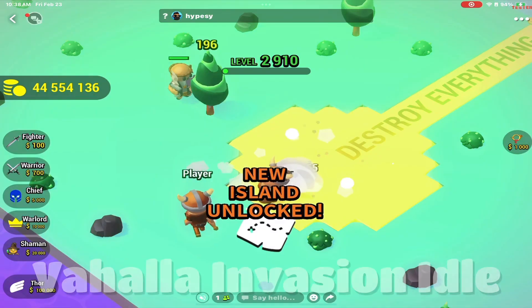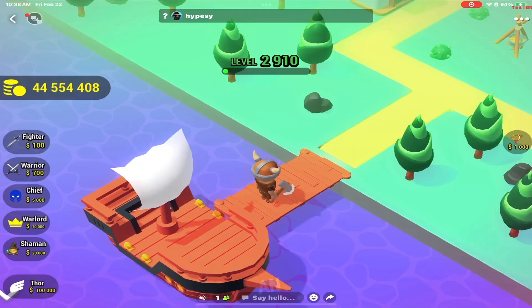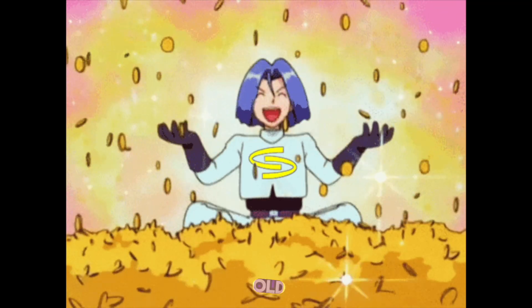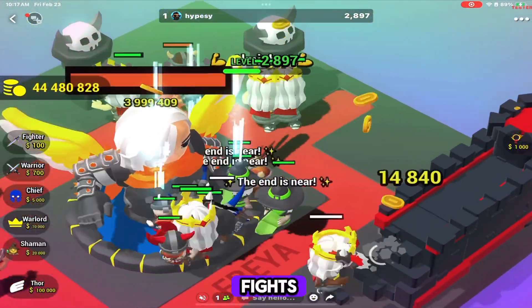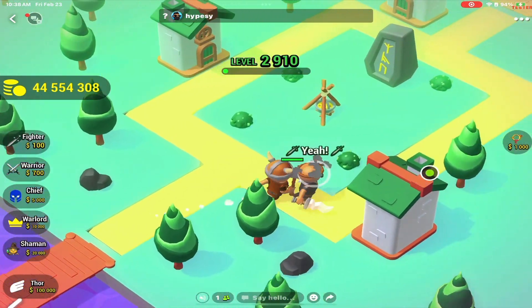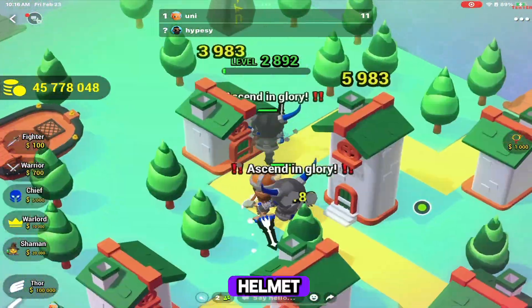Remix number two: Bahala Invasion Idol by Potato Chan. In this remix, we can see that the theme has changed. We have an isometric world. Instead of mining rocks, we are Vikings destroying villages for the good old coin. We must also watch out for enemies and, with enough loot, boss fights. A nice addition is that the buildings and enemies respawn over time. The characters include a fighter with simple clothes and a dagger, and a warrior with an axe and horned helmet.